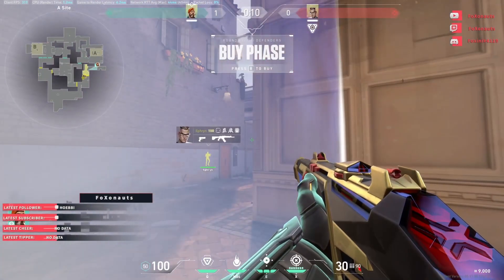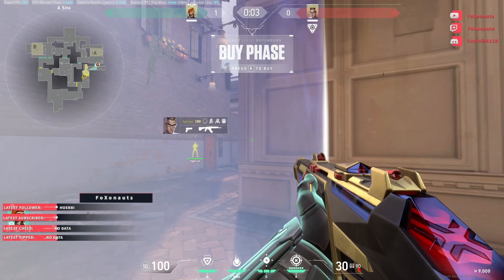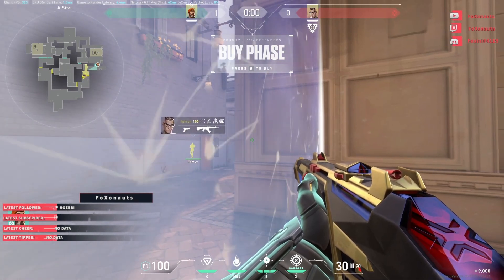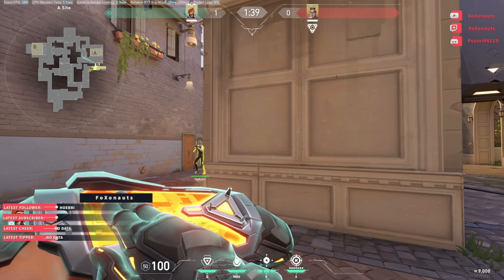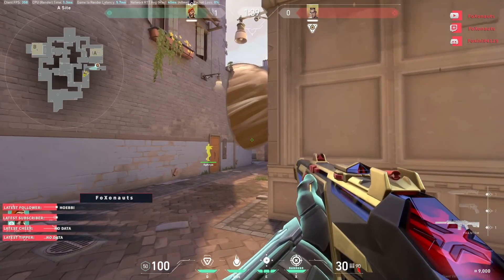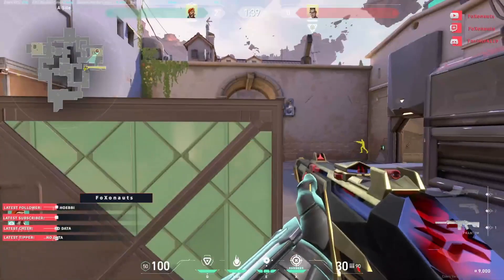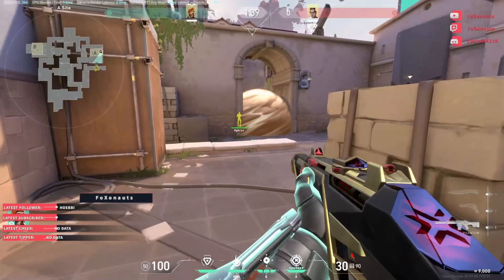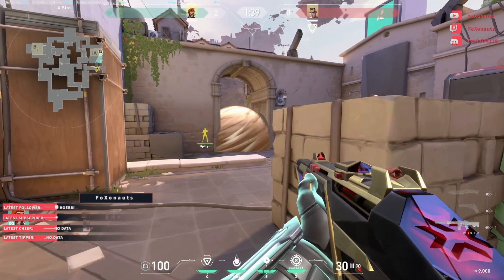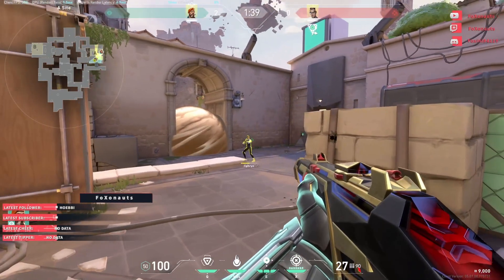Defensive smokes. The first smoke I'm going to show is a one-way smoke on A main. It's only really usable in the beginning of the round, because they won't be so far down. You just have to place the smoke exactly on this small wall. If you put this smoke down, you can see them below — they really can't see you. If the enemy is pushing A, there's one simple smoke to hold them off like this. Then you can throw a Molotov behind it too. If they push through, they will have less life and you have an easier time to kill them, or they will be held off.